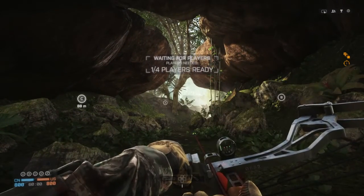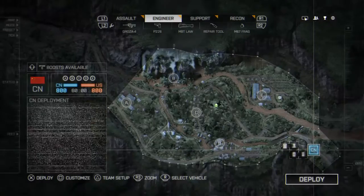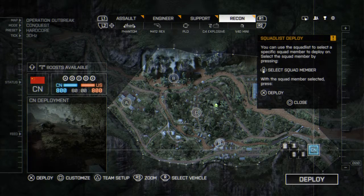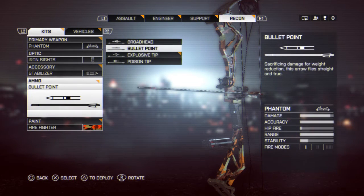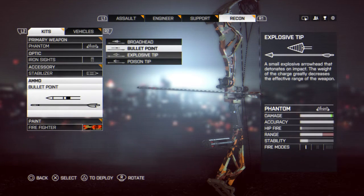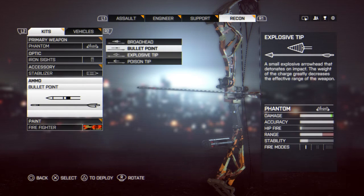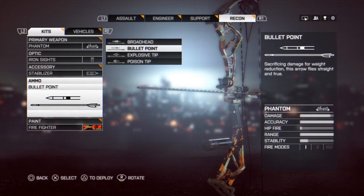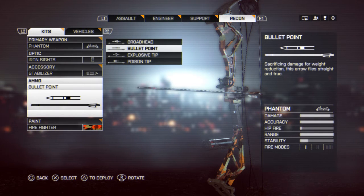I will be showing some gameplay of how difficult it is to use. Now let's redeploy, and I am going to show you how deep into customization you can go with this thing. I was currently using a bullet point, but there's also explosive tips, poison tips, and broadheads. I recommend the explosive tips if you want something that spreads. If you want to use it like a regular bow that's direct, I would recommend the bullet point. The broadhead is pretty difficult to use — it has really good damage, still difficult to use. The bullet point is good and very accurate; it flies straight and true.